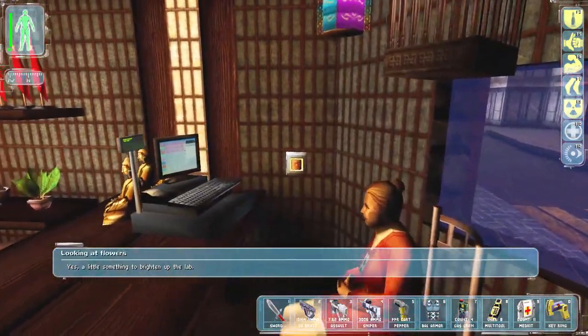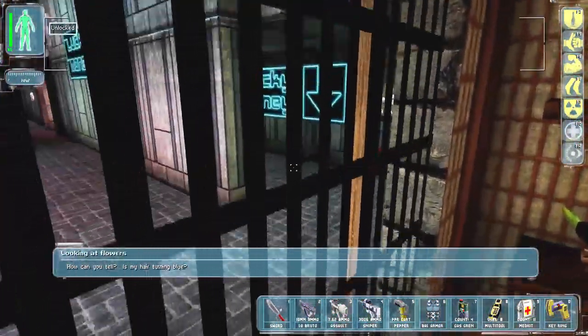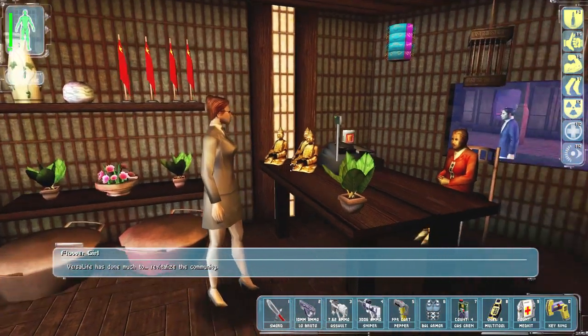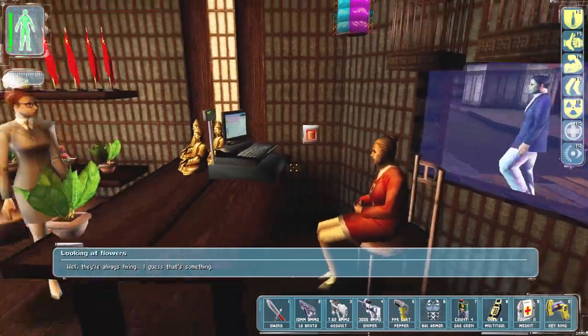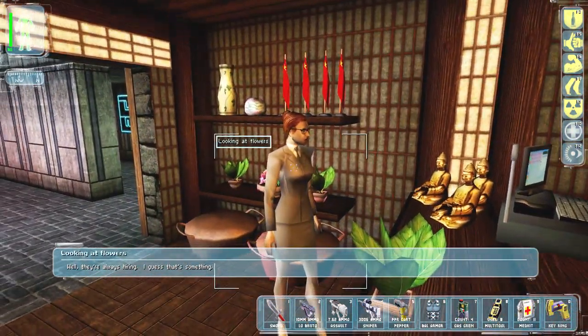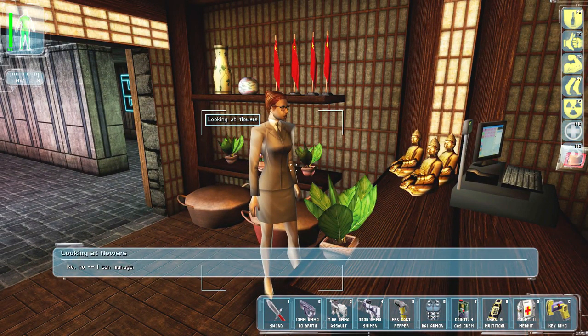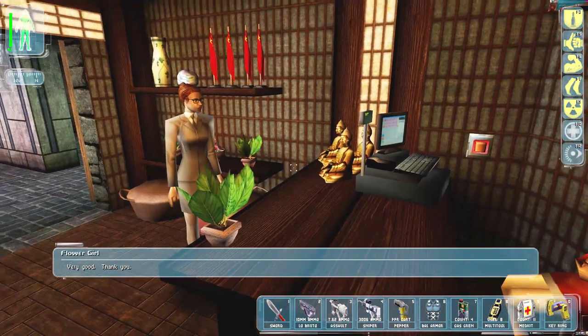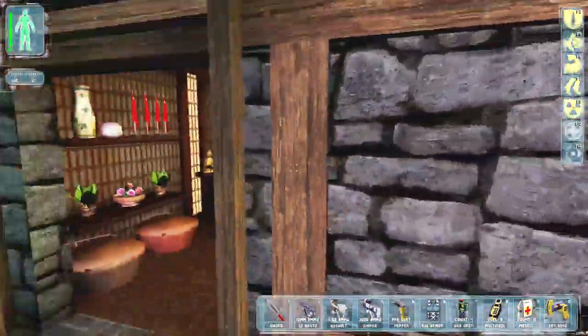NPC dialogue: "A little something to brighten up the lab — Versalife. How can you tell, is my hair turning blue? Versalife has done much to revitalize the community. Well, they're always hiring — I guess that's something." She looks like the secretary from UNATCO. Did I kill her? I forget.